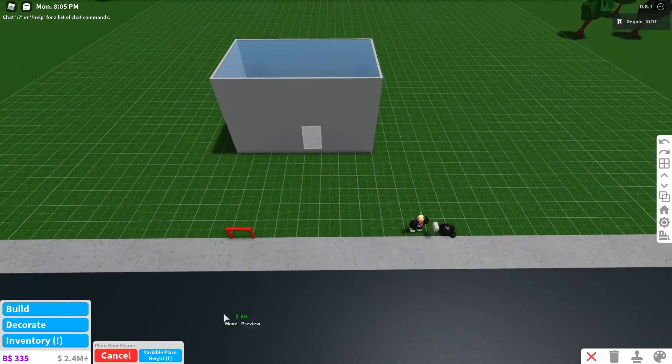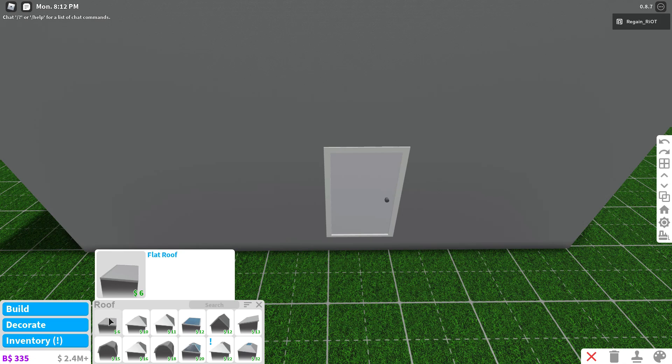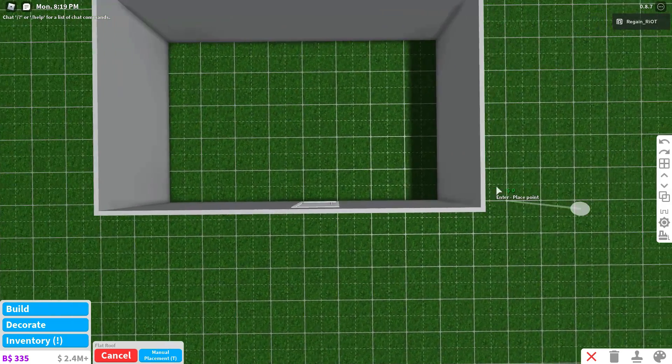Okay, well, that's your door. What you're going to do is you're going to go to build, and then roof, and then you're going to get the flat roof right here, and this little toggle roofs right here — make sure it is invisible so you only see that, and then it'll look like this.